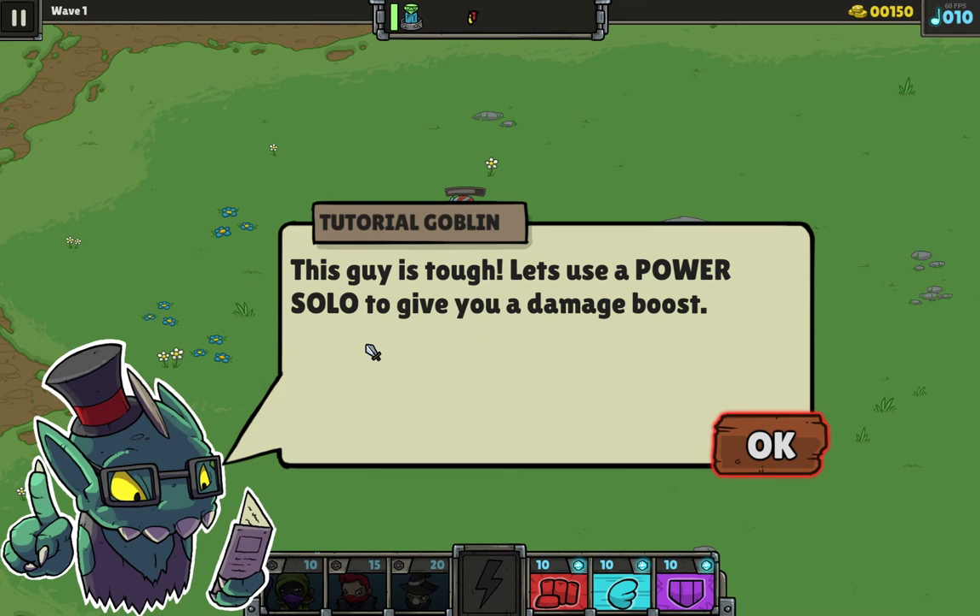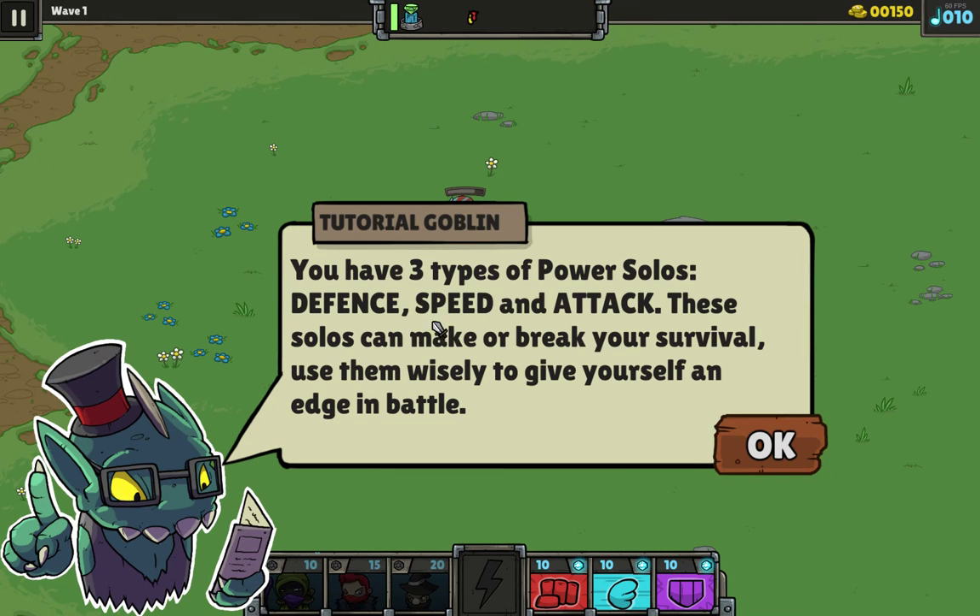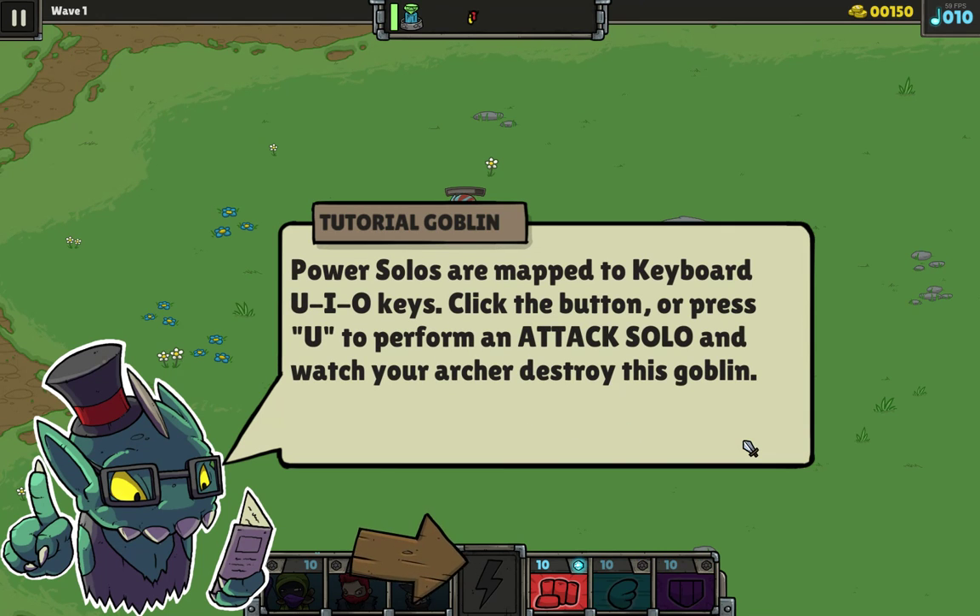This guy is tough. Let's use a power solo to give you a damage boost. I got ten. So you have three types of powers: defense, speed, and attack. These solos can make or break your survival. Use them wisely. Sure. So that's U, I, O, or the power keys.